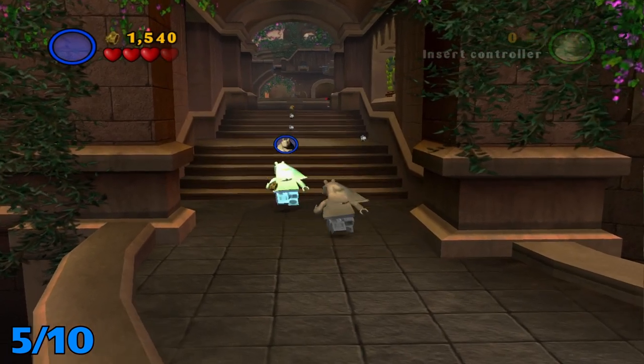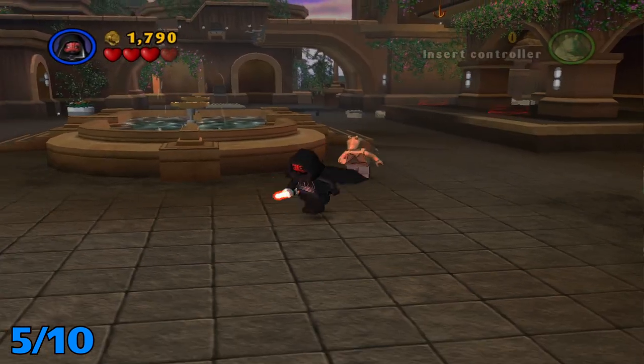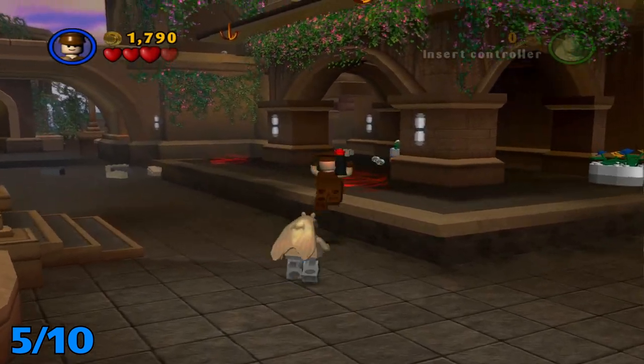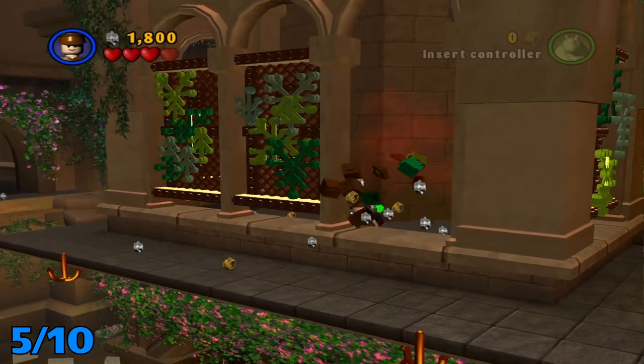You're going to be in this big outside area and there are going to be a lot of enemies, so I'm going to pause while I take care of them. Once you take care of these guys, you're going to want to switch to a grapple character and take these ones on the right. Break your way through here and grab this.